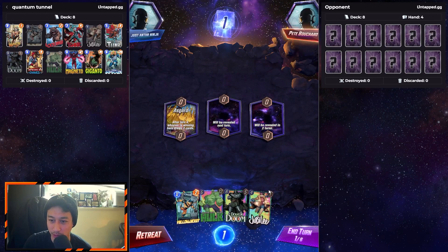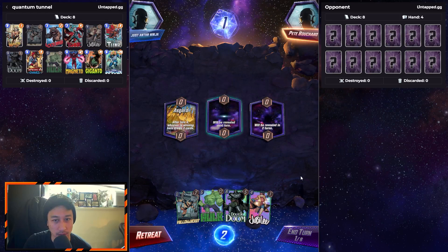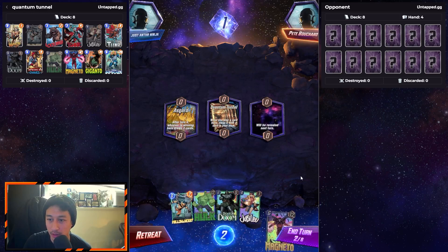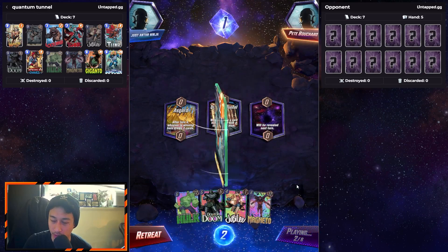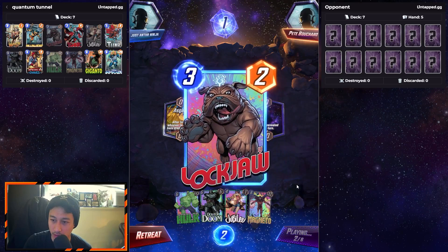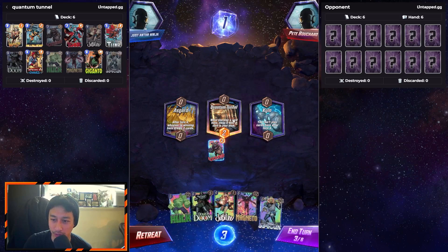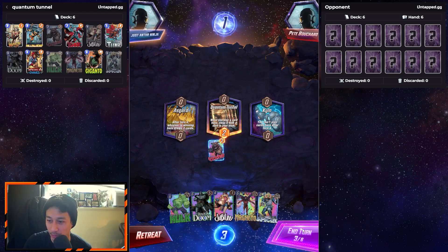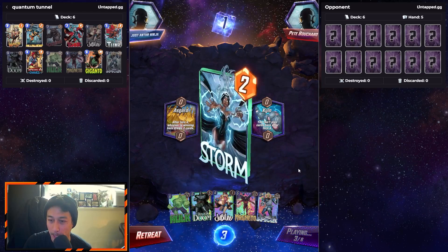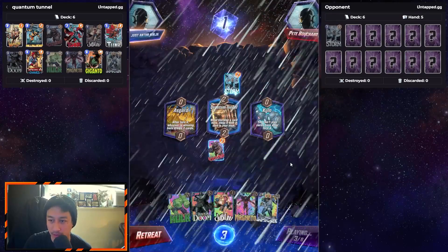After turn four, whoever is winning here draws two cards. Nice, we got Quantum Tunnel in the middle — I'll definitely hit Yellowjacket, get Lockjaw. So when Lockjaw and Quantum Tunnel are in the same location, Lockjaw's effect just happens and nothing else changes. We'll cancel it with Storm — totally fine.